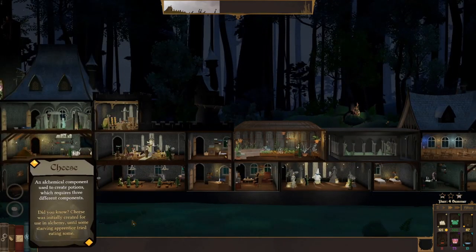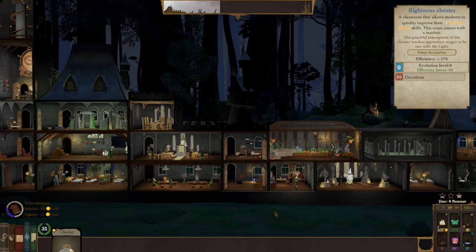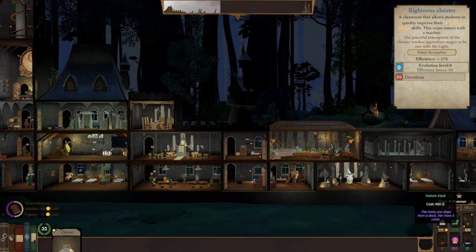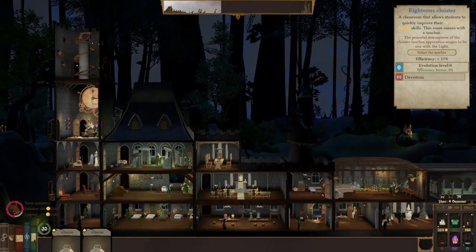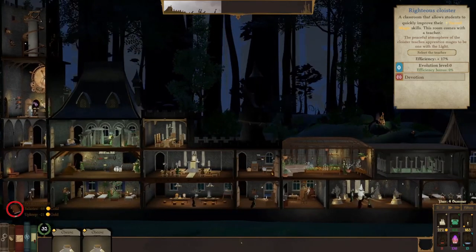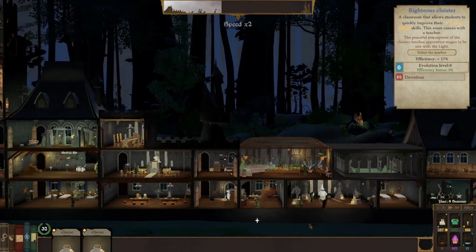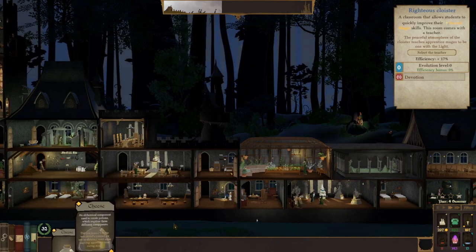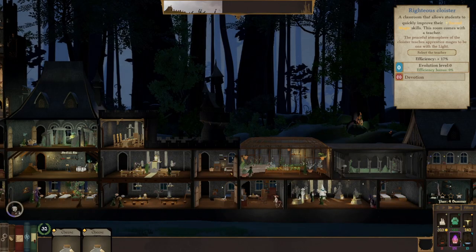We're starting to get cheese, starting to get some alchemy components. Chosen by the light — smart — going in the lighthouse. Normal, well-off, steadfast worker — you can go in the nature house. I'm going to need a lot of people in the nature house to get these 20 unicorn handlers. More cheese — that can be sold for light mana. Cheese is coming in fast. Until we get other alchemy components, cheese doesn't really do anything for us on its own.